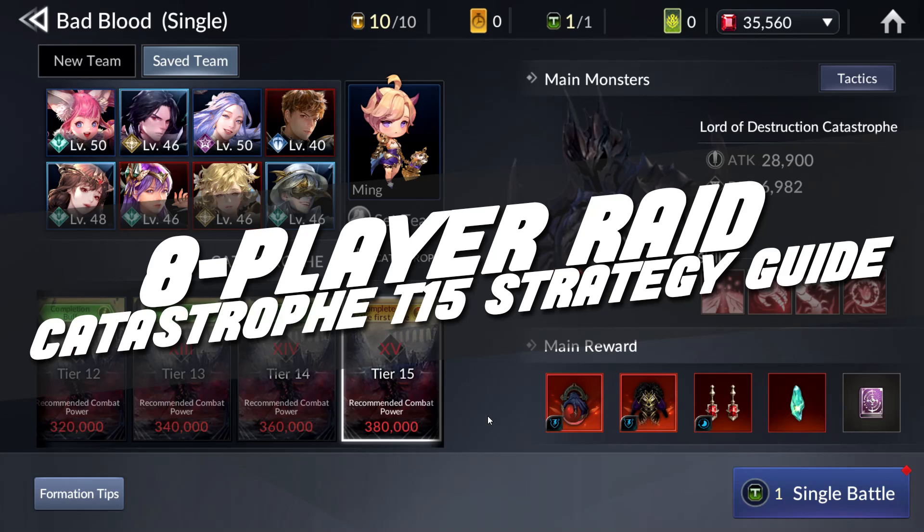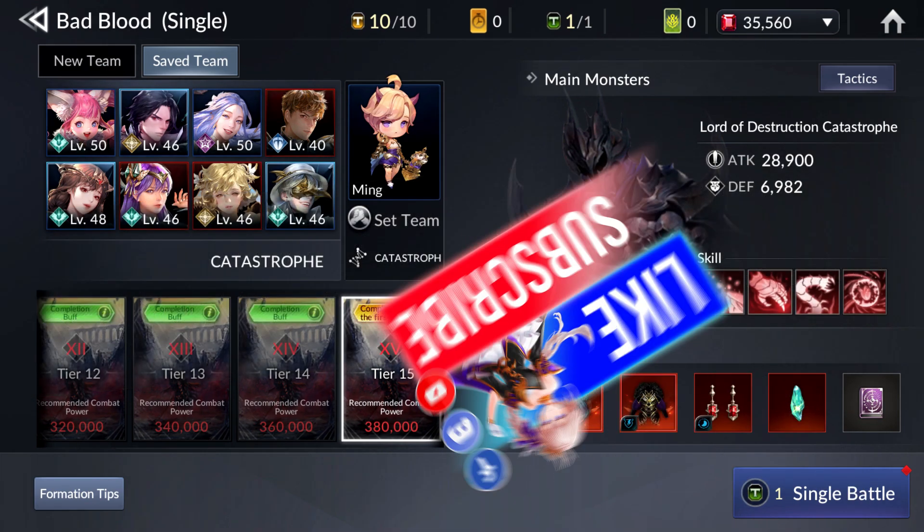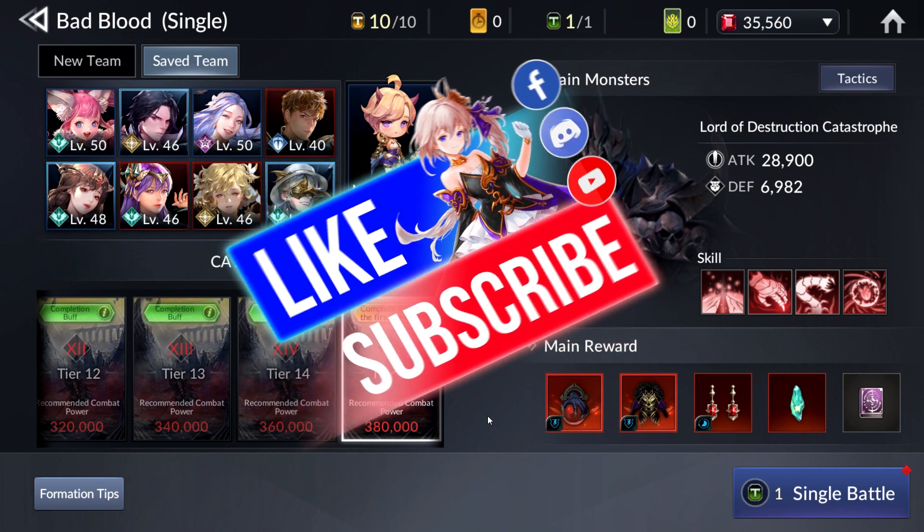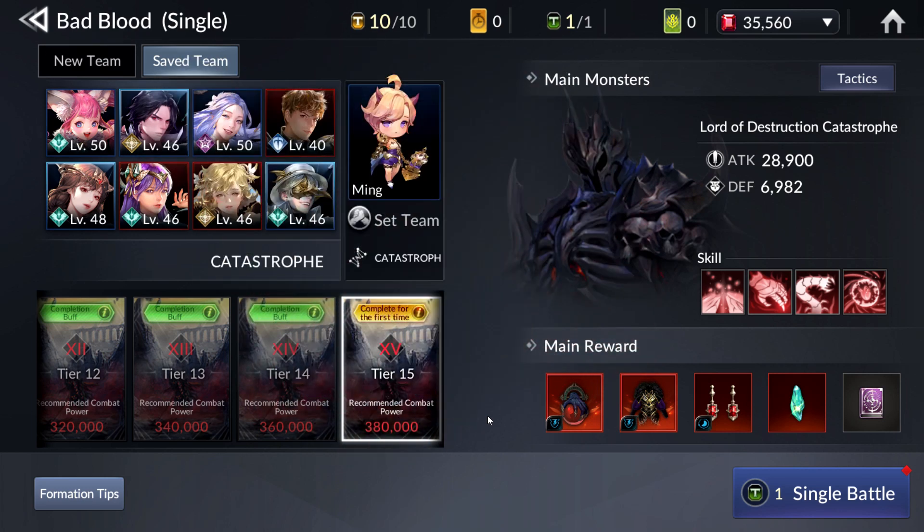Hi guys! Welcome back to my channel. Today is the first day we can do Catastrophe T15 Raid. If you did not spend $66 or whatever amount in your own currency, today is the only day you can do it. If you have spent 70 rubies per day to do additional runs, you can do 2 runs per day.